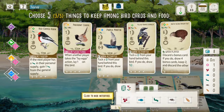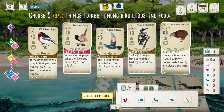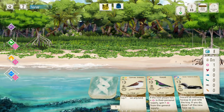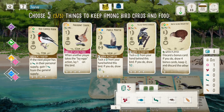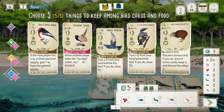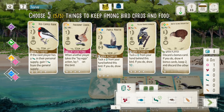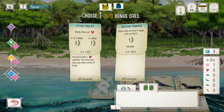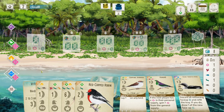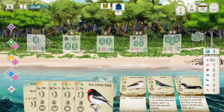I think I'm going to use the nectar to pick up the Chipping Sparrow and Diver. Maybe keep one more bird for cycling with Wobbler. Yeah, this should work out pretty well. Pretty excited about this hand.